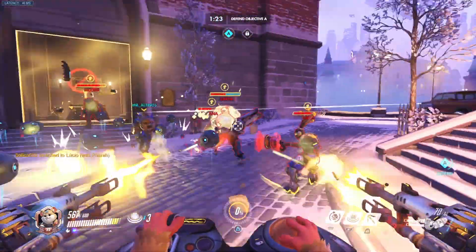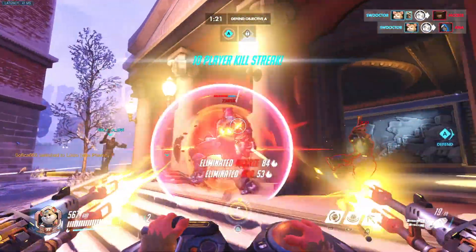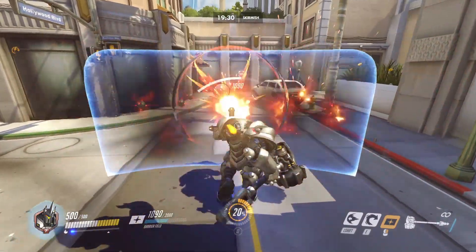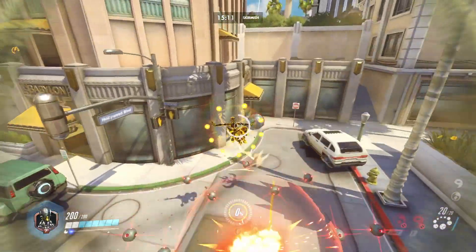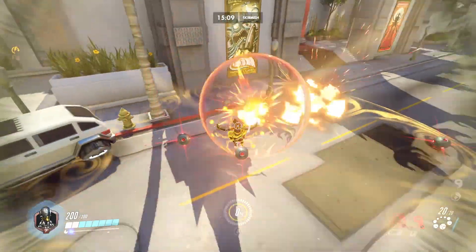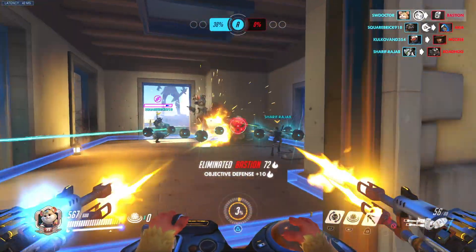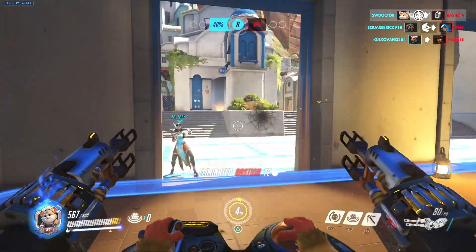Be aware that certain character abilities can counter the minefield. Reinhardt and Orisa's shields can withstand and take out Hammond's mines, and Zenyatta can clear most of them using invulnerability from his ultimate. Other characters can shoot the mines to destroy them, but you'll at least slow their progress if they choose to force a way through.